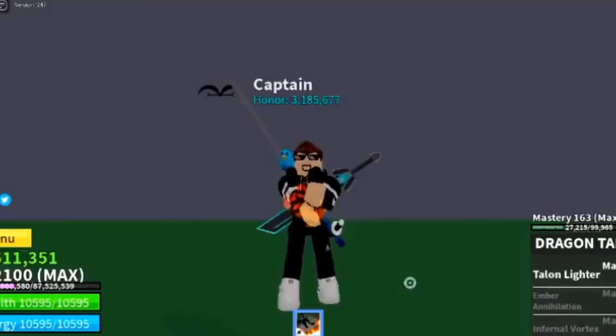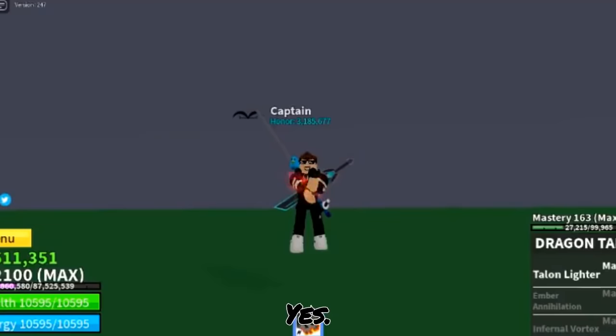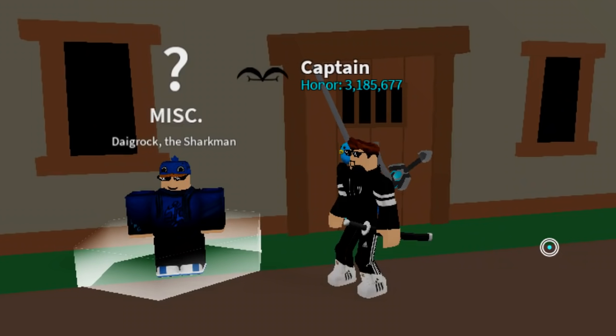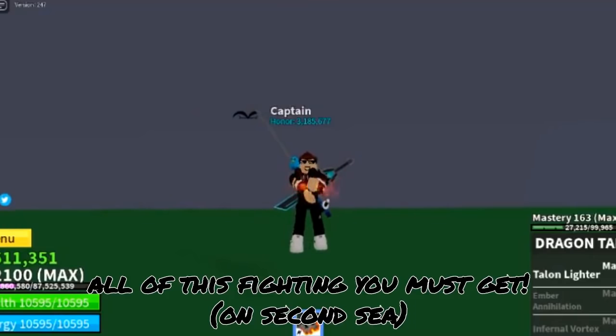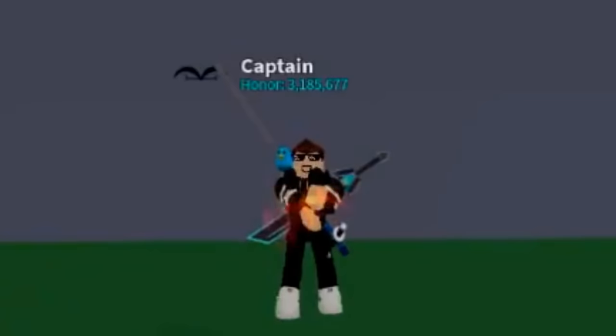Top number 2: the fighting styles. The fighting styles you should get is everything — yes, get Dragon Breath, Superhuman, Death Step, and Fishman. All of these fighting styles you must get, and all of them are good, except Dragon Breath, so yeah.